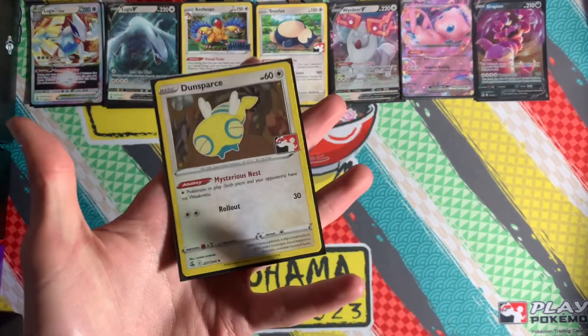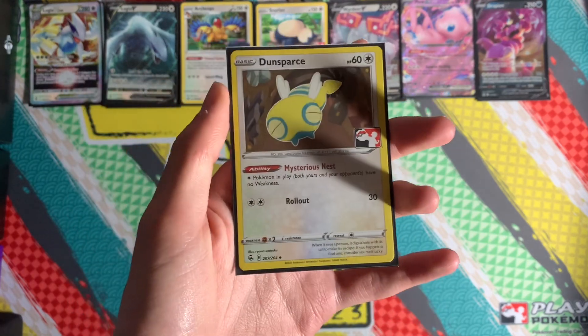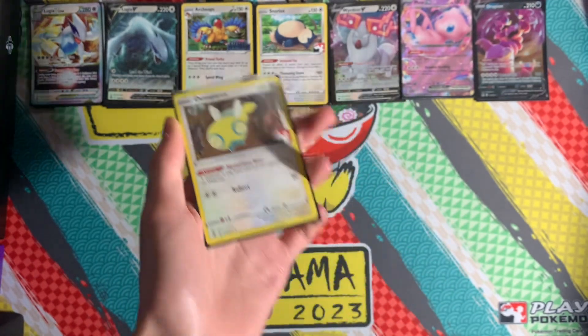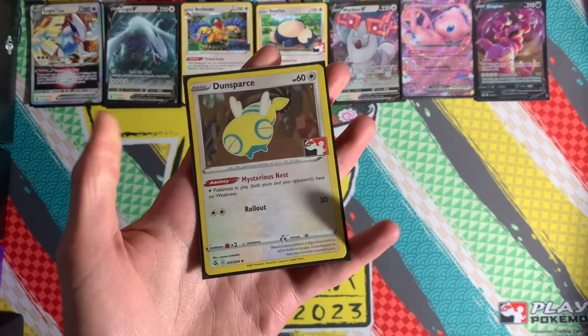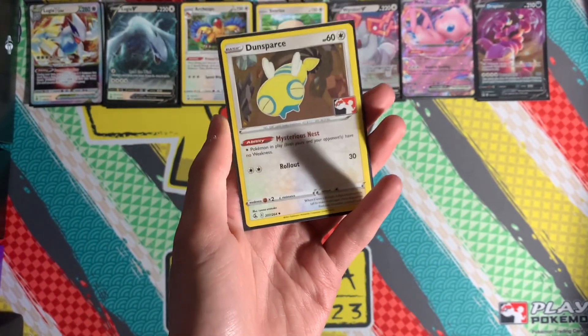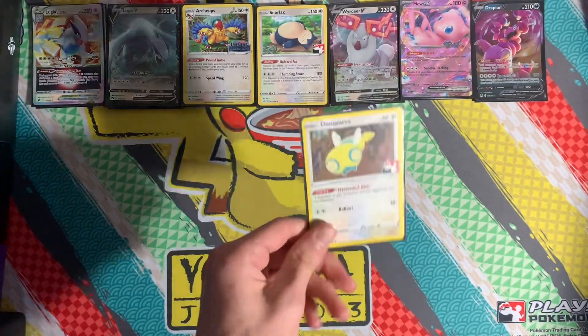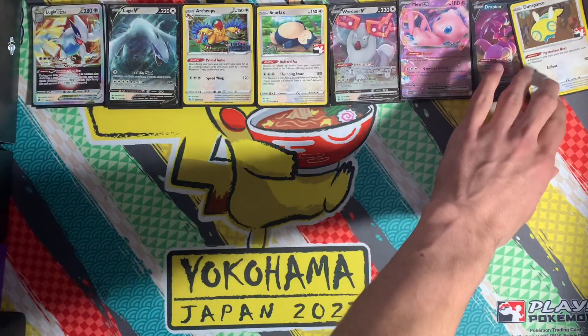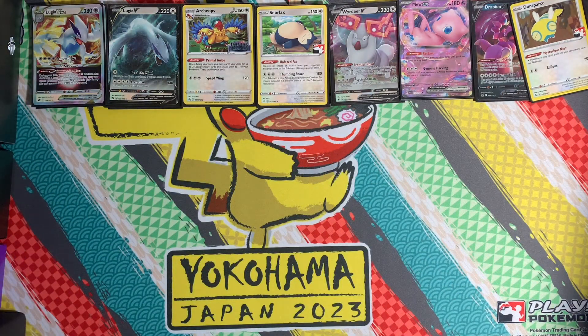We definitely need a Dunsparce in there from Fusion Strike. With Miraidon running around being as popular as it is, Lugia is weak to Lightning — as is Archaeops, though Archaeops matters less. Lugia especially is going to get killed very, very quickly. You need Dunsparce to stop that effect from coming down so you can survive a few more turns and not get donked. Dunsparce has definitely saved me — it saved me in a Turbo Lost Box matchup where Raikou V came down straight away and knocked out my Lugia.